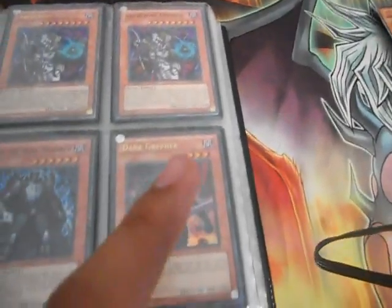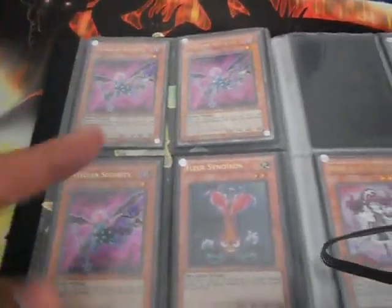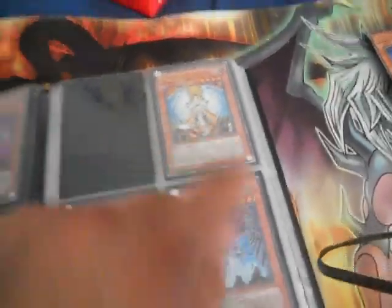That's an ultra one, super ultra Dark Greffer, DELG, 3 Securities, Flare Synchron, that's an ultimate, that's an ultra Honest.